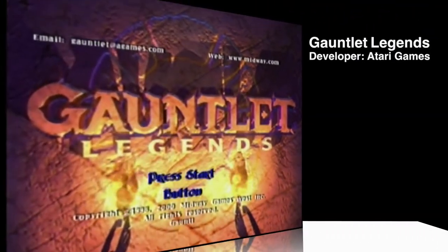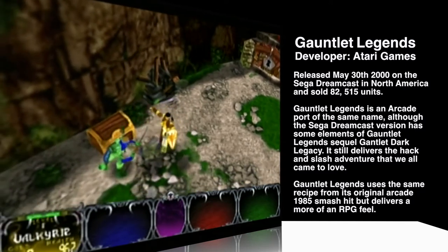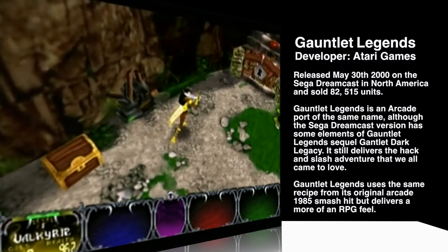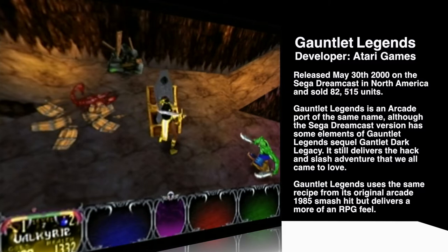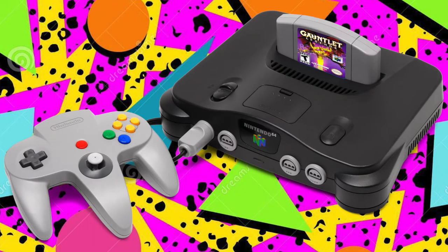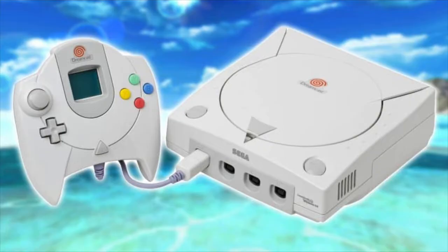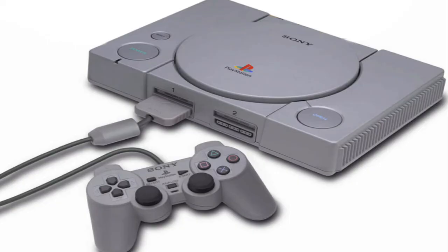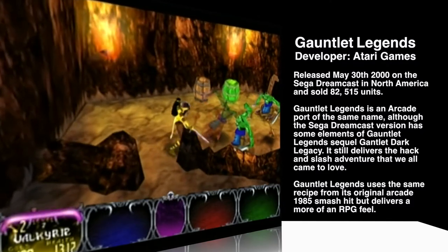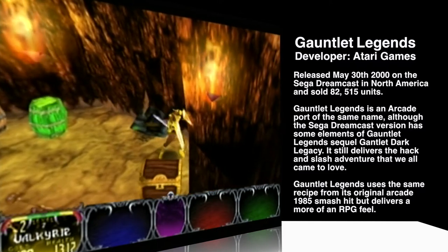Gauntlet Legends. Developer Atari Games, released October 1998 in arcades and May 30th, 2000 on the Dreamcast, and sold 82,000 units. Gauntlet Legends is part of the long historic Gauntlet franchise — a hack and slash dungeon crawler that pits eight heroes against hordes of undead and demons. Originally ported to the N64 in 1999, it was the first of three consoles to support four players using the N64 expansion pack, while the Sega Dreamcast allowed four players right out of the gate. PlayStation only allowed two players. You can choose your hero and level them up to max level 99, gaining experience through slain enemies across four traits: strength, speed, armor, and magic.